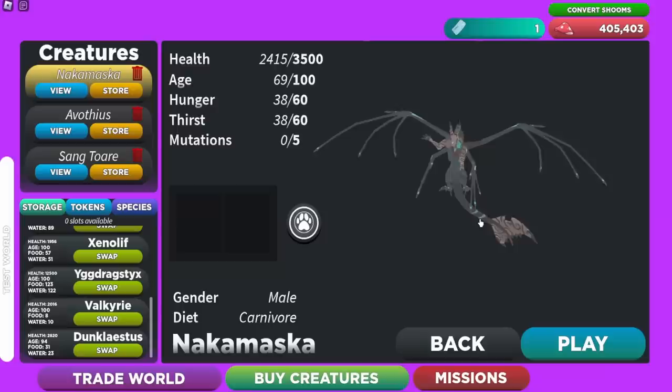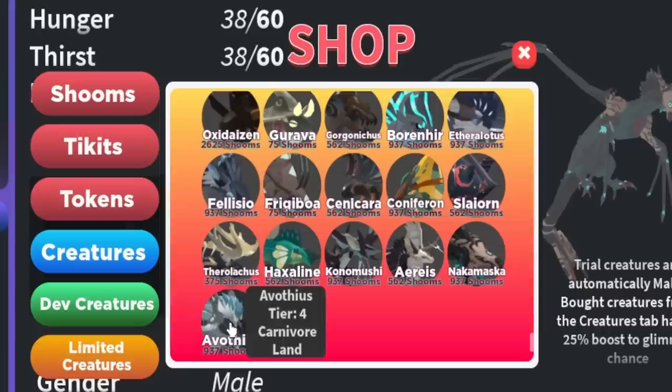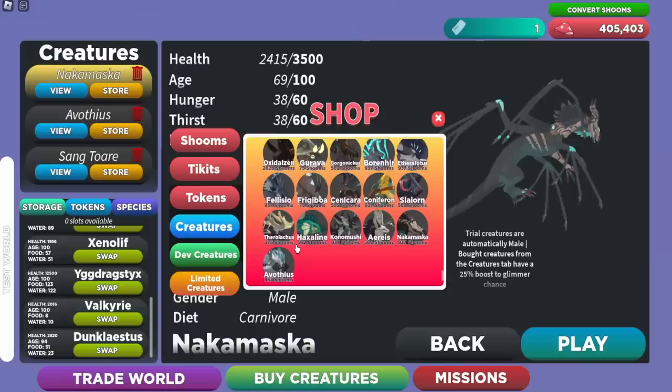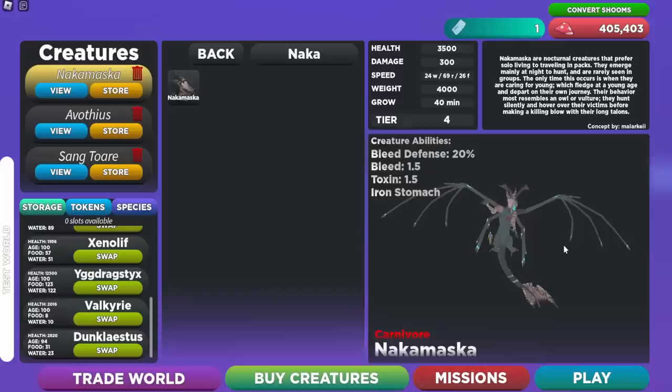Here are the Nakamasuka and the Avotheus, the two new creatures. If you can't get any Traveler Gacha tokens and really wanna use them, you can go to your Mushrooms up here and go to Creatures, scroll all the way down until you find the Nakamasuka and the Avotheus — basically every single creature is inside here for you to test out. You can buy them for Mushrooms and get a stored version. If you buy a stored one and die as it, you have to revive it or delete it. You can buy the Nakamasuka and Avotheus both for 937 Shrooms, and when you get it from the stored shop it's already grown to adult.